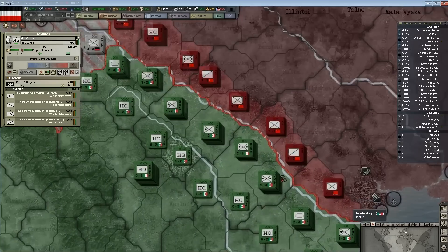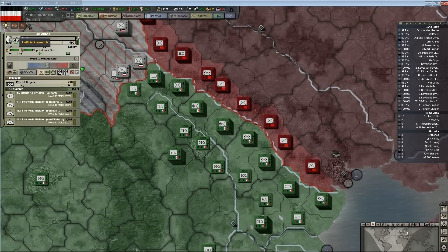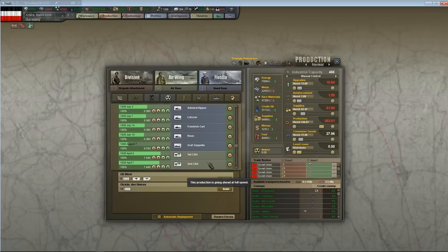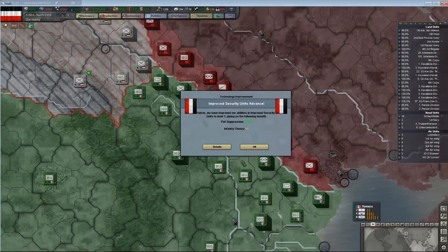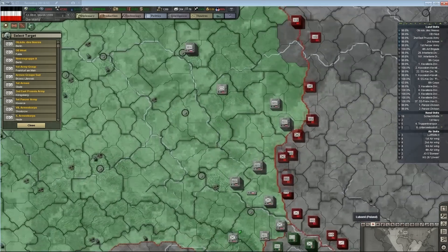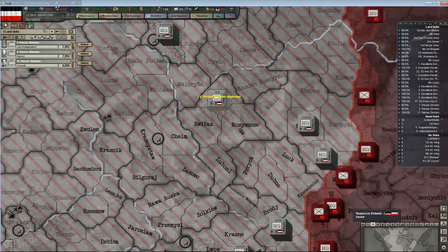Do they need upgrades? They're in the process of being upgraded but some are missing those brigades, so that's what I'm doing. I've got oodles and oodles of self-propelled artillery coming up. I'm basically going to let it sit on the queue until we get superior firepower, that way I'll just be able to auto-deploy them where I need them.